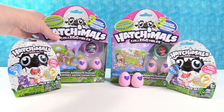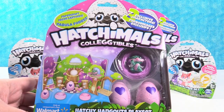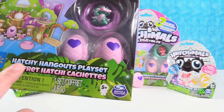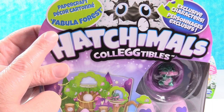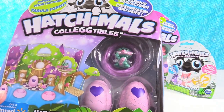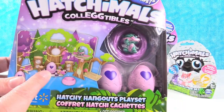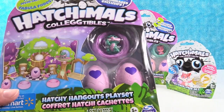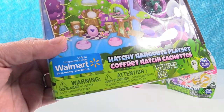We also have these really cool play sets - Papercraft sets. You get three exclusive characters inside. The one I have is the Hatchy Hangouts play set, and I have Fabula Forest. We also have some big Hatchimals coming up soon from the Fabula Forest. It looks like our blind bag tree house with a disco ball. You get some kind of little play set, stickers, and of course the exclusive Hatchimals. These are Walmart exclusives.